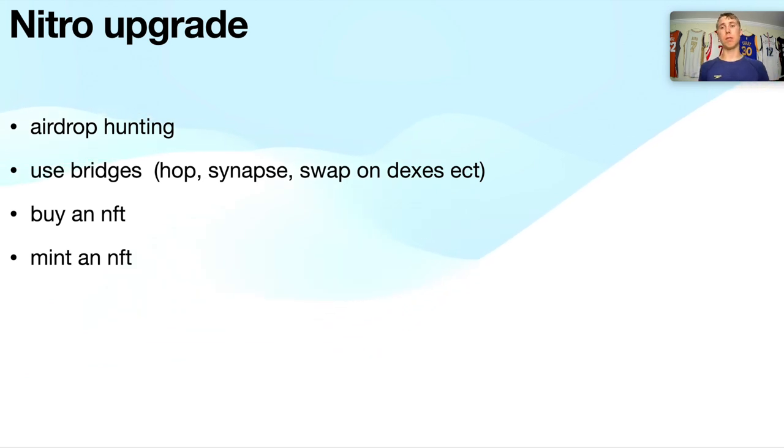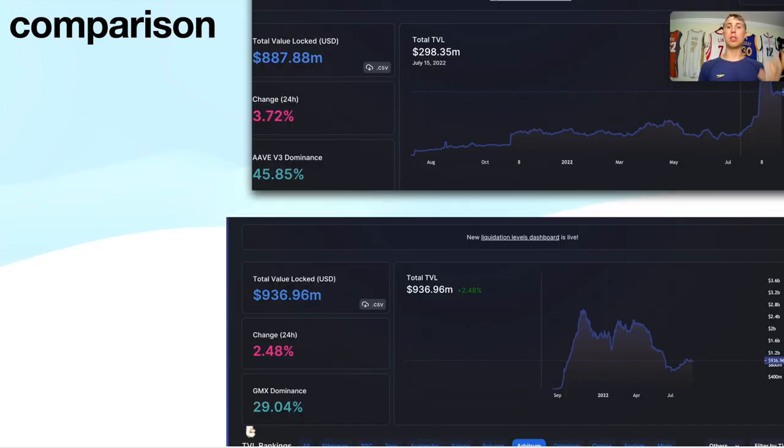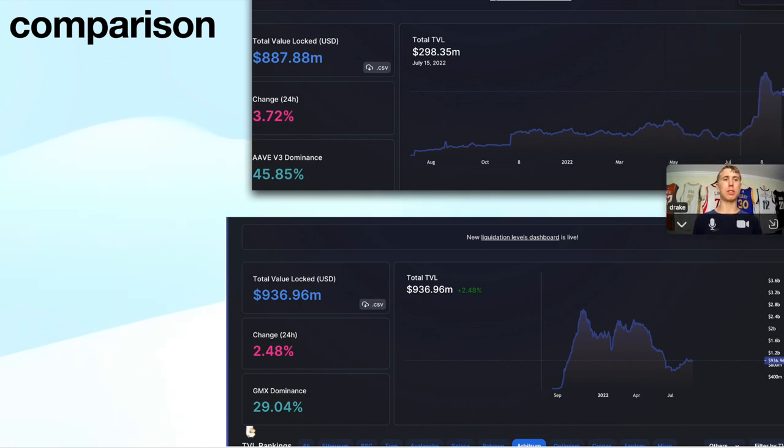Mint an NFT — this could be through Treasure DAO minting one of their free NFTs, you can mint a Diamond Pepe with the Dopex ecosystem, or just any Arbitrum-native NFT. There's a Twitter thread linked in the description covering all of this. By comparison, here's a screenshot: Optimism above, Arbitrum below.